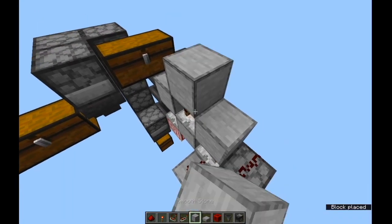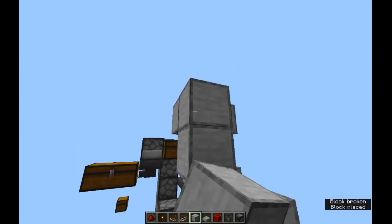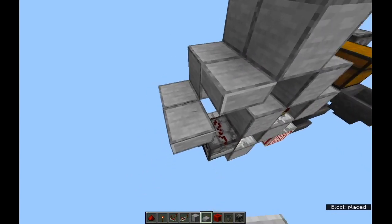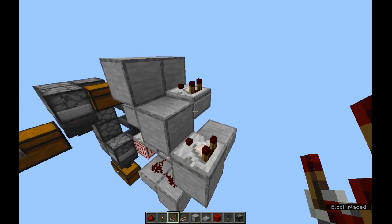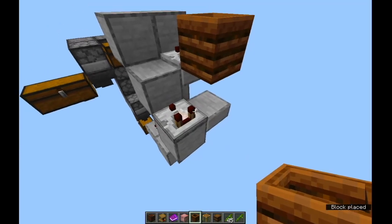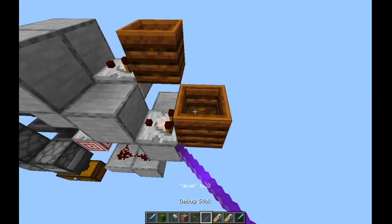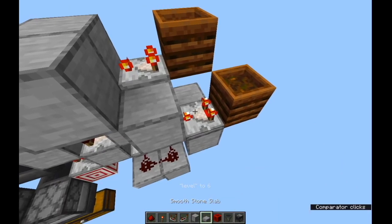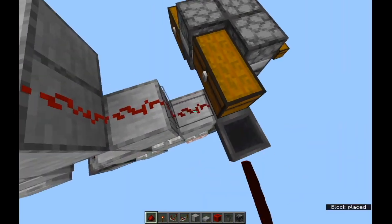The top part: step up, go over, step down. Two more non-solid blocks there and there, and two more comparators there and there. The comparators need to be reading a signal of 6, so any block that can do that is fine. And they are both on subtract mode. And then just redstone dust all along there.